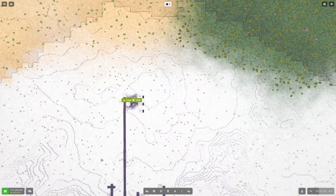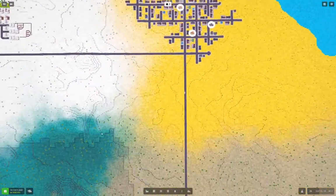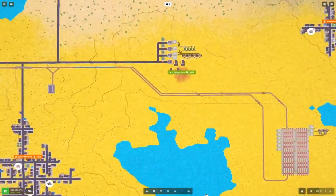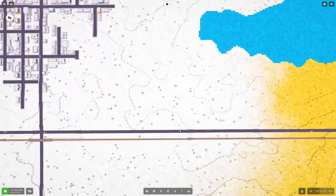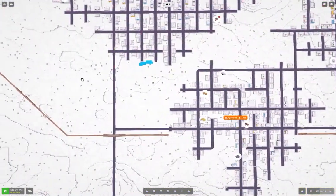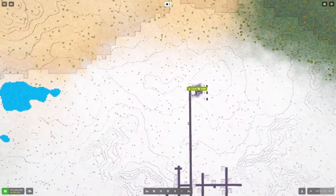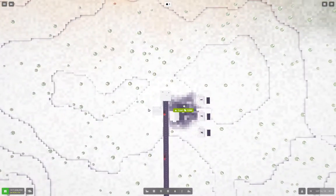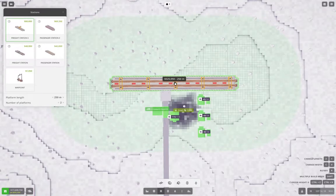Our coal mine is up here and we're going to need to get it down to the factory over here. That means we're going to want to come up from about here. First thing we're going to have to do is place a station up here, which we can do like this.